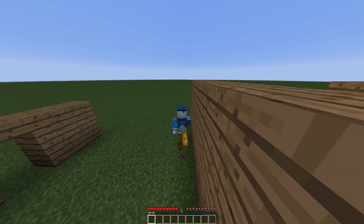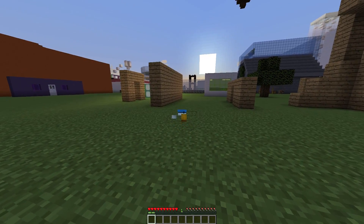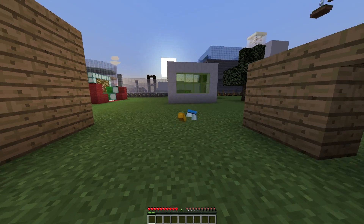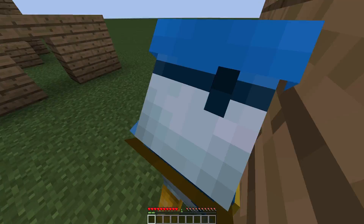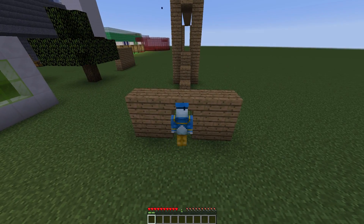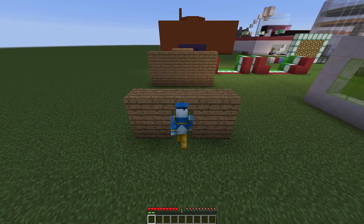Now for the slide feature: if you hit shift twice while you're running, you will go crawling for a bit. You can also crawl normally by hitting shift twice. We run up to the hole and slide through it — I didn't do that brilliantly, but there we go, we slid through the hole.